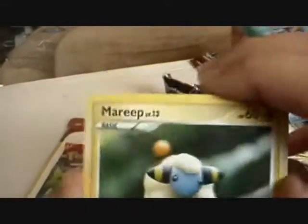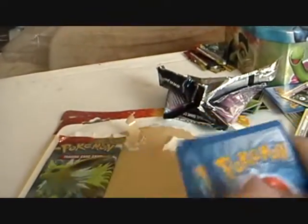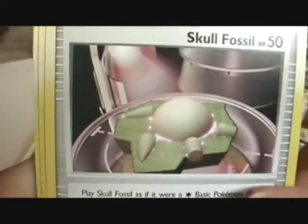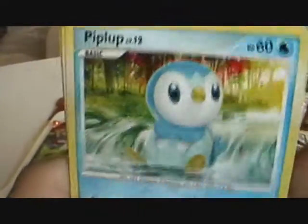This is the second booster pack. This is a Dialga — it's alright. Oh my, Mireap! Yeah, that's good, I like Mireap. Skull Fossil — oh, I like collecting these fossils. Piplup! Oh my god, Piplup, Piplup! Misdreavus!